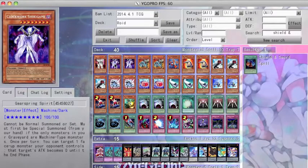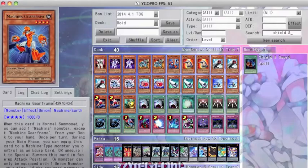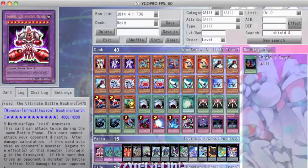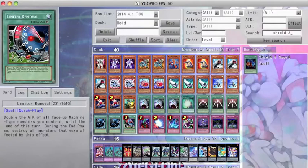Gearspring Spirit is a Level 8 that special summons itself so long as the only things in my grave are Machines. Also, once per turn, I can change the attack of one of my opponent's face-up monsters to 0 until the end phase. Do you see how this can pair with my Truckroid? The true pleasure of running Gearspring Spirit is the fact that it satisfies Felgrand's need of Level 8 monsters for its summon. When I successfully summon Felgrand and Barbaroid and/or Parasite Cyborg Roid beefed up by Power Bond and Limiter Removal, good luck getting rid of it.